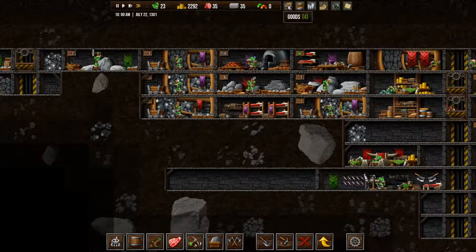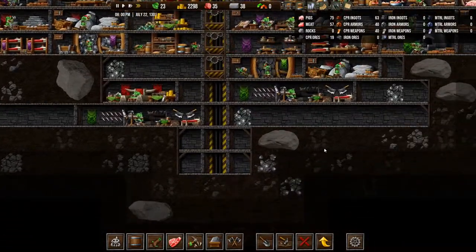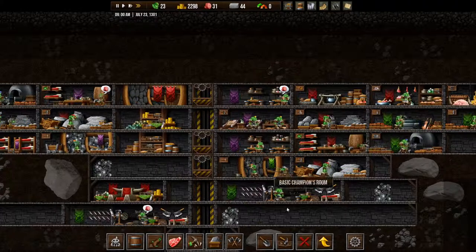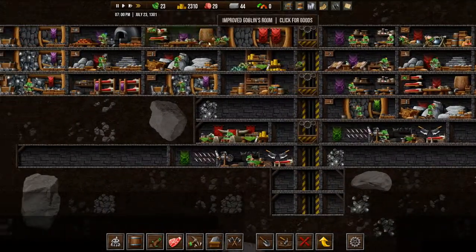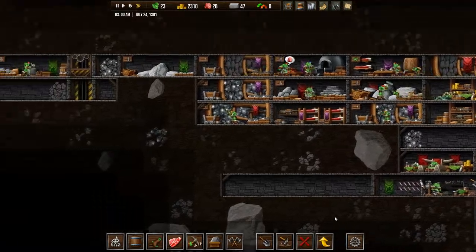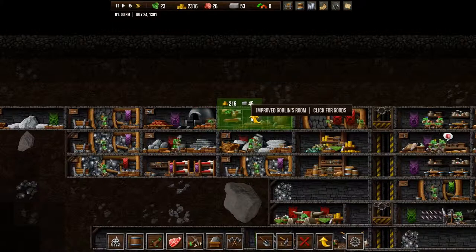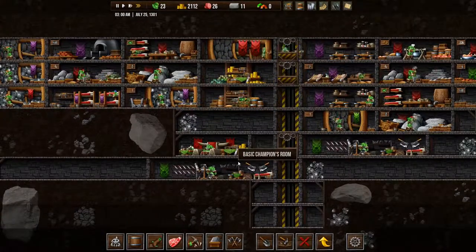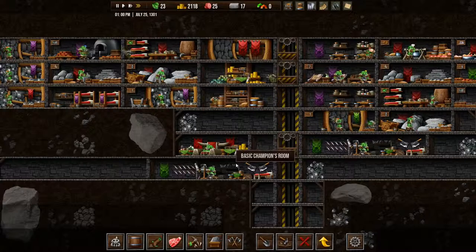Are we storing stuff that we shouldn't be storing? Yes we are. Let's stop doing that so that our cooks can make some food for us. So we have money now and we can upgrade this goblin room. And that's done — more goblins running around.